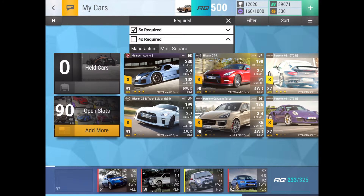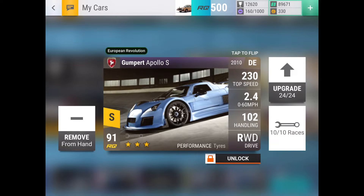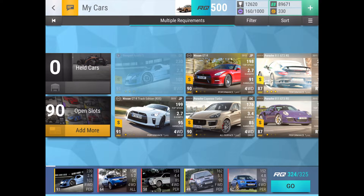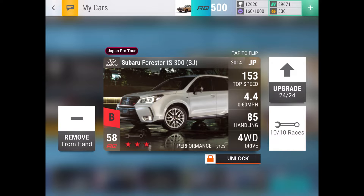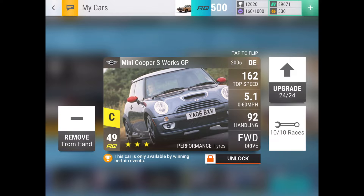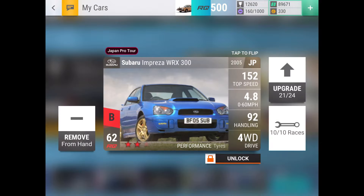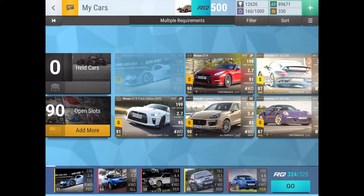I grabbed three or four cars, including my Gumpert Apollo S, because there is one dry asphalt drag and a lot of the top hands are using a 962C or a 917. To counteract that I'm using my Gumpert Apollo S maxed out at 233. I also have a 323 Super Forester for twisty off-road stuff, another 323 Super Forester for off-road drags, a Mini Cooper S Works GP as my RQ saver, and an almost-maxed 223 Super Impreza WRX 300.